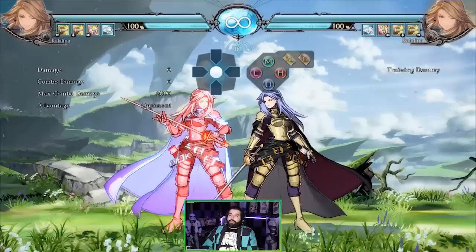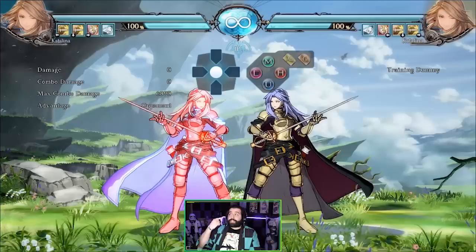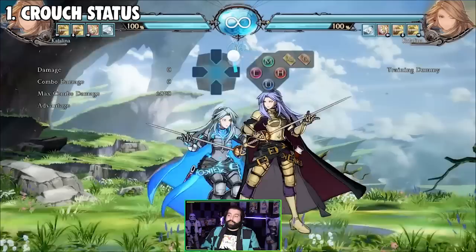We're going to start off with the first thing and go straight into it. The first thing is crouching — crouching combos and crouching status in this game. This game has crouch confirms, which I did not expect.